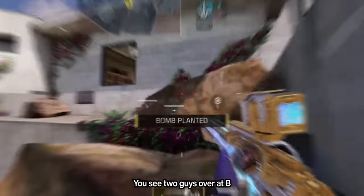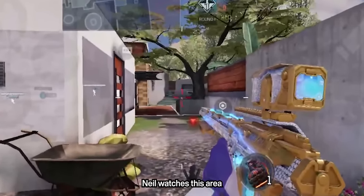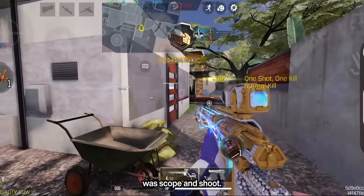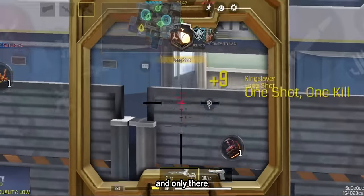Now it's a 3v1. You see two guys over at B and they couldn't get info on where the last guy is. So by deduction, Neil watches this area anticipating an enemy. And at just the right time, all he had to do was scope and shoot.